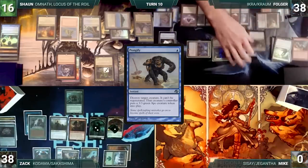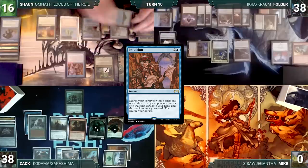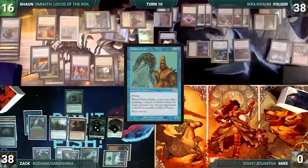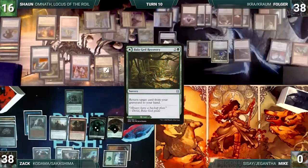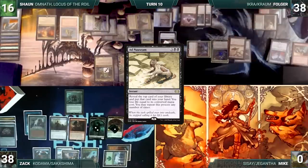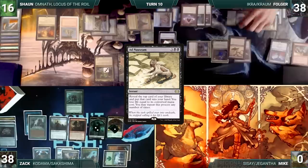Still during Zack's end step, Sean casts Intuition, fetching up Balugued Recovery, Noxious Revival, and a Gilded Drake. Zack chooses to put Balugued Recovery into Sean's hand, and Noxious Revival and Gilded Drake go to the graveyard. Still in Zack's end step, Folger casts Ad Nauseam. Since Veil of Summer had resolved earlier this turn, the table doesn't try to fight it. Ad Nauseam resolves.